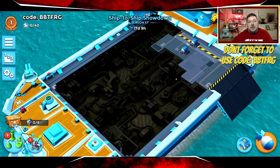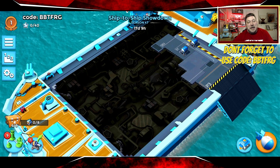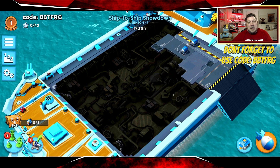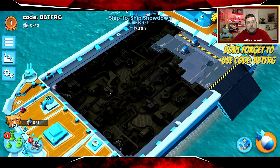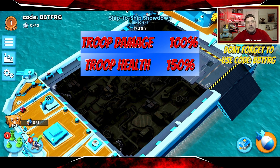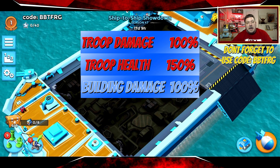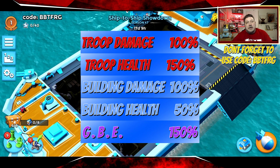This season's ship to ship showdown — I think it should be called 'Mind the Gap' personally, but we'll get on to that later. For now let's take a look at the statue boosts: troop damage at 100%, troop health at 150%, defensive building damage at 100%, and building health at 50%, with your GBE at